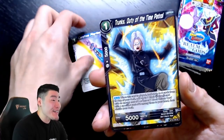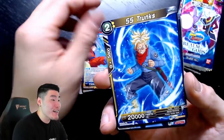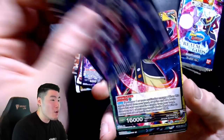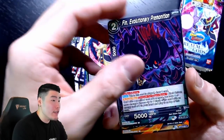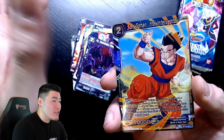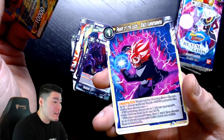Pack fourteen cards: Carefree Playtime, Trunks, Vegeta, Gohan, Trunks, Goku, Gravy, Moginan, Sawar, Finn Evolutionary Premonition, Son Gohan, and a Realm of Gods Black Kamehameha with the Rosé. Only five packs to go — our chances of getting that God Vegeta are not looking great.